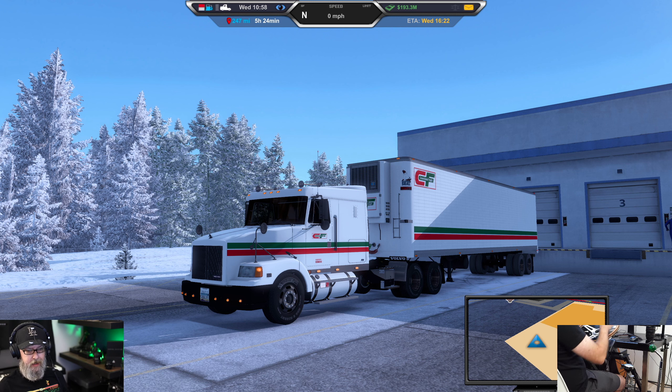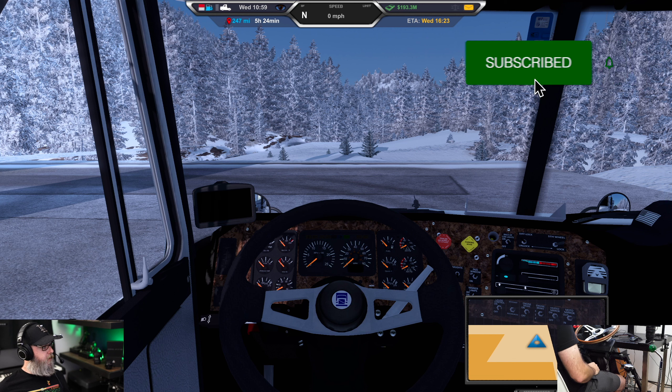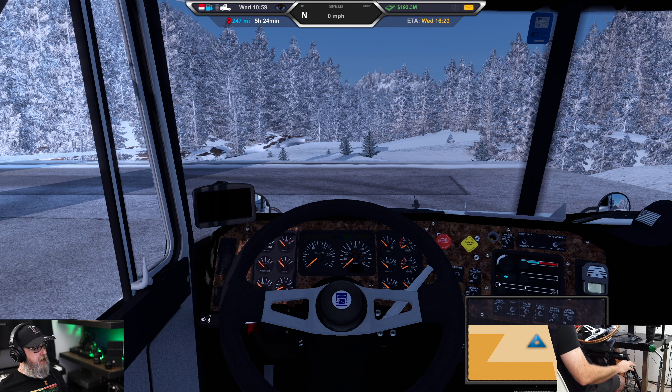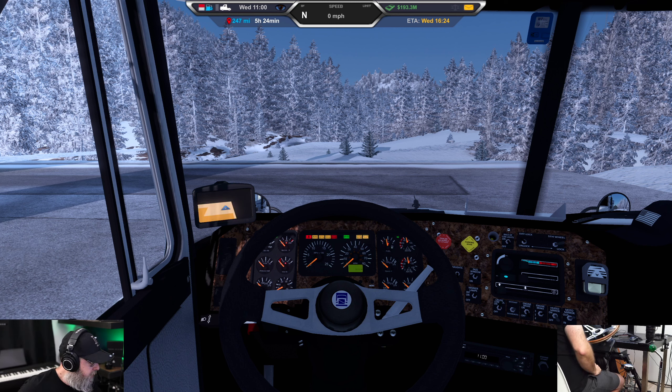We're kind of playing the role right now, so let's go ahead and get ourselves over to Wenatchee at the Dollar Store. We are carrying 24,255 pounds of mixed product from Dixie — paper plates, paper bowls, and paper cups. That is what is going on today. Let's go ahead and get her started.